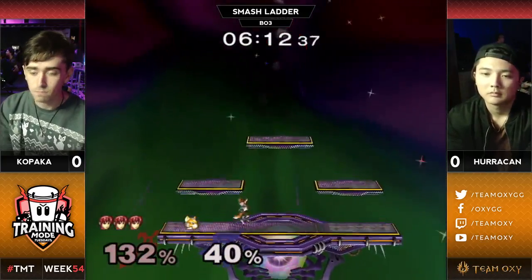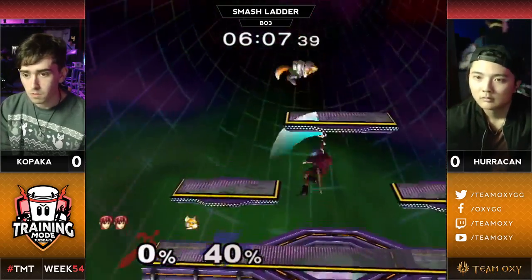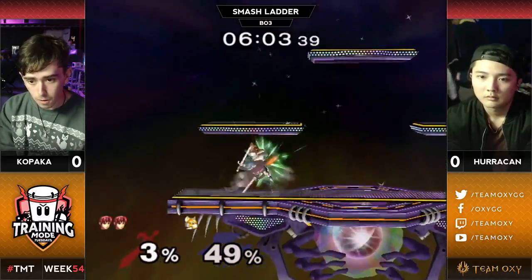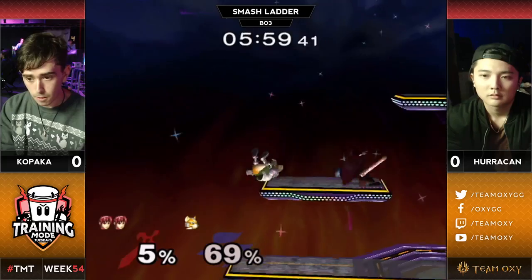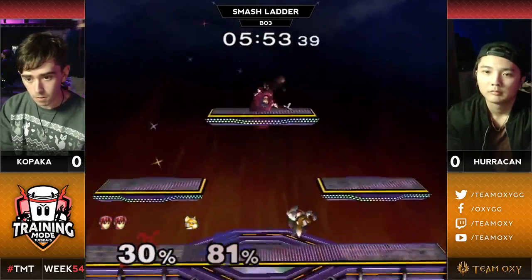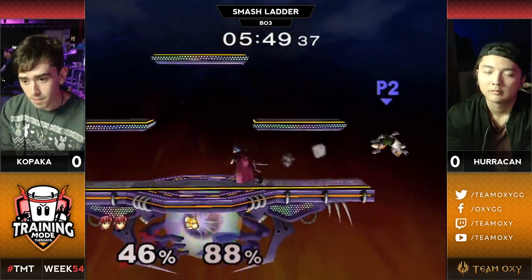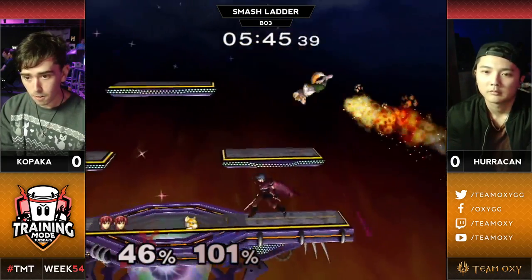Giving him the skittles in the middle, finding the rainbow. Huracan finally getting that star KO. Retreating fairs into down tilts — this man is positioning pretty good. Kopaka with the aggression. Huracan not really finding the ground. He's got one up air, and he's gonna send him right back up with the up smash. This tipper is giving him another chance at life.